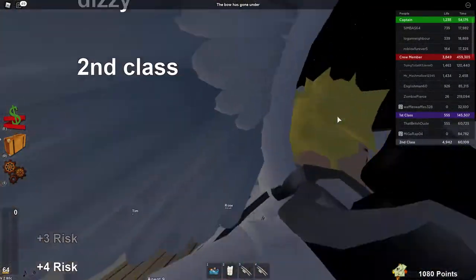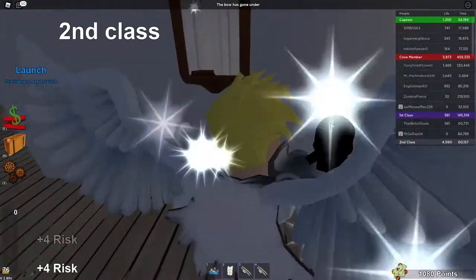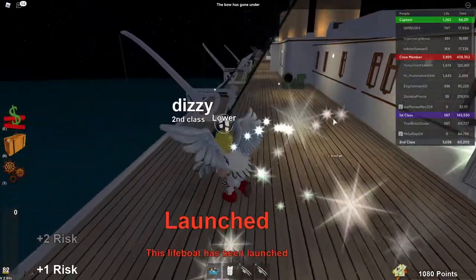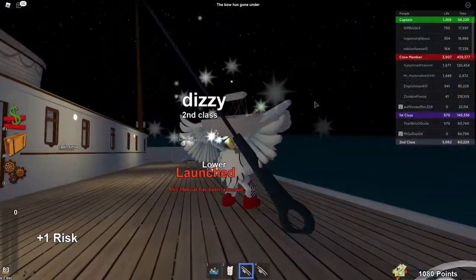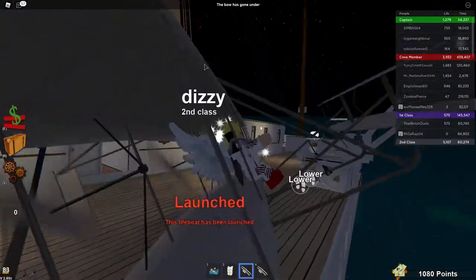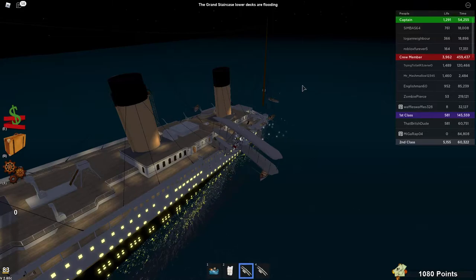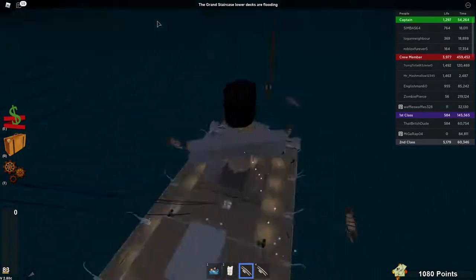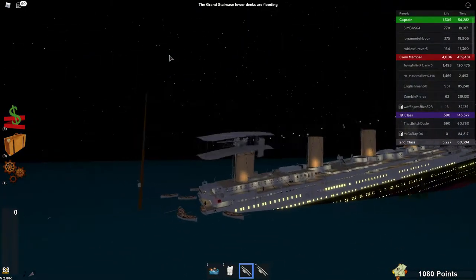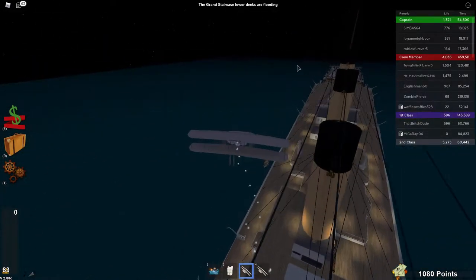I'm wishing we could save the Titanic, but we can't because it's too late. I'm going to get my plane out and show you the outside of the ship. This is the Titanic sinking right now — it's very realistic from the outside, but from the inside it's not realistic, except for the grand staircases.